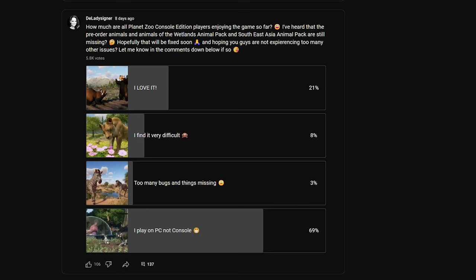About 10% of the people that voted and are playing on console are saying there are either too many bugs, problems with the game, or things missing like animals. I'm not entirely sure if animals are actually missing or if you just have to download the pre-order or deluxe edition animals separately — I think it's actually the latter.